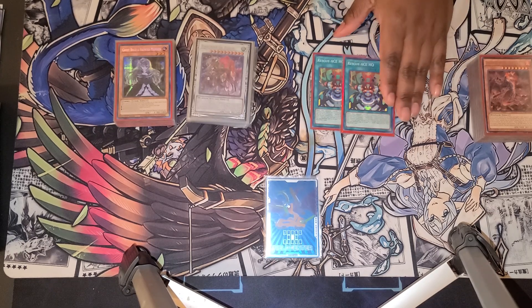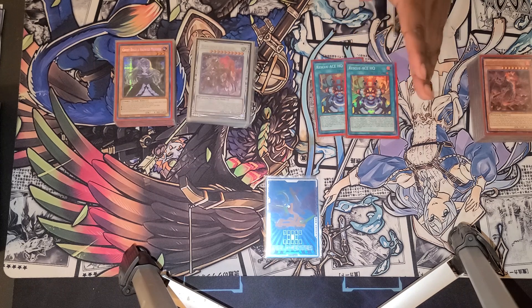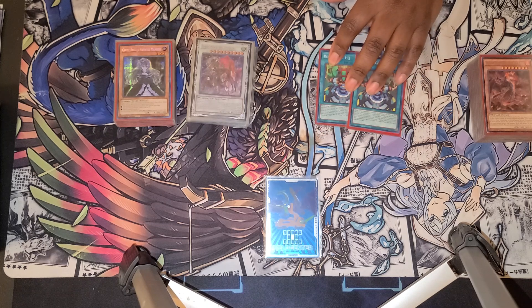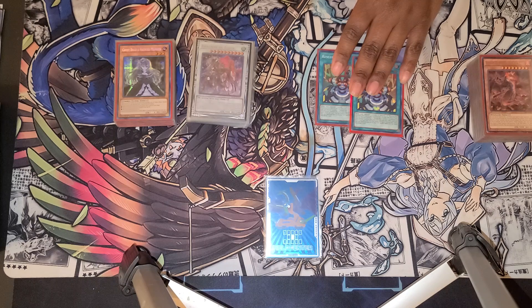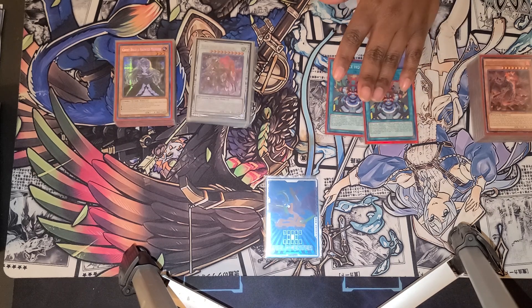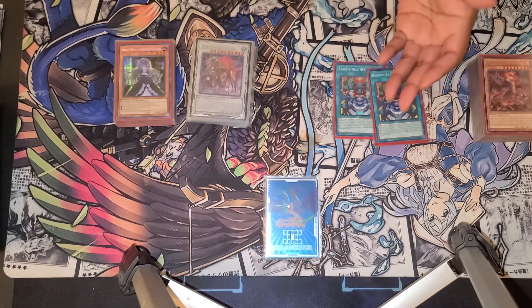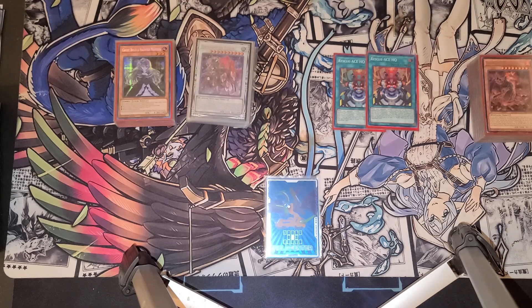Probably one of the best field spells there are. This field spell has three different effects: gives me an additional normal summon of a Rescue Ace monster; if my opponent controls a monster, all of my Rescue Ace monsters gain 500 attack and defense; and once per turn, I can shuffle four Rescue Ace cards that are banished or in my graveyard back into the deck and draw one card. This is literally how you grind with your opponent — you just keep setting what you set with the big guy. I only run one of each of the traps, but you literally just reset them, shuffle them back in, draw cards, set them again. I got into grind matches with a bunch of people. I think only one person outgrinded me and it was a Despia player — he just kept resummoning Mirjade.